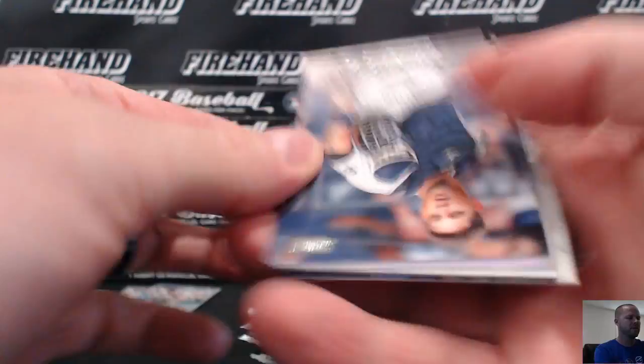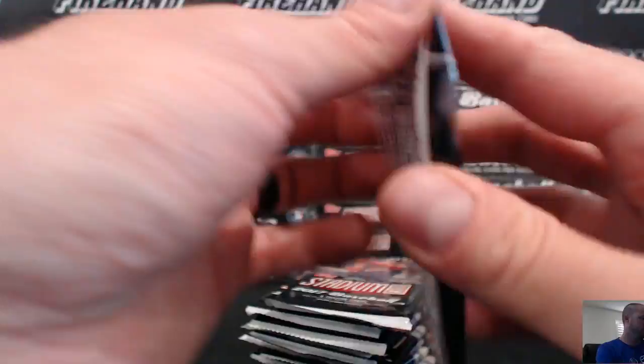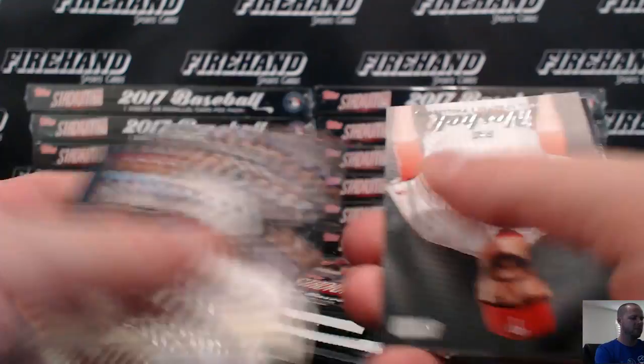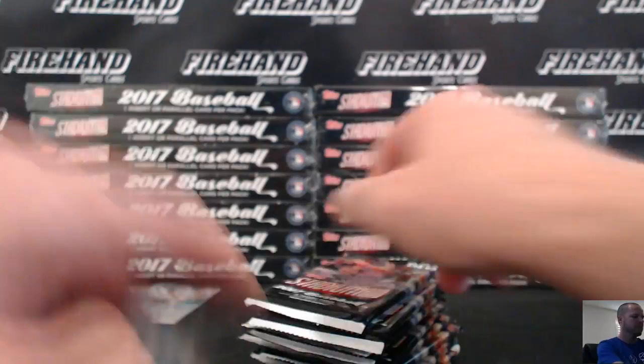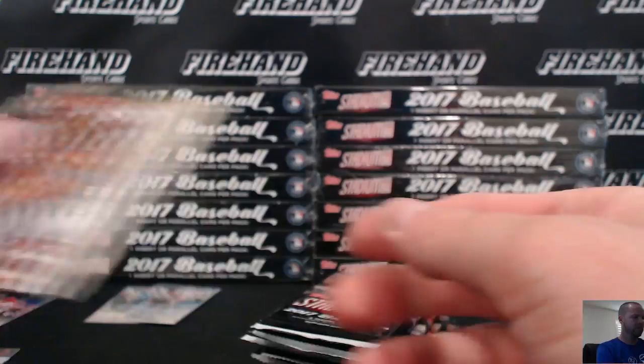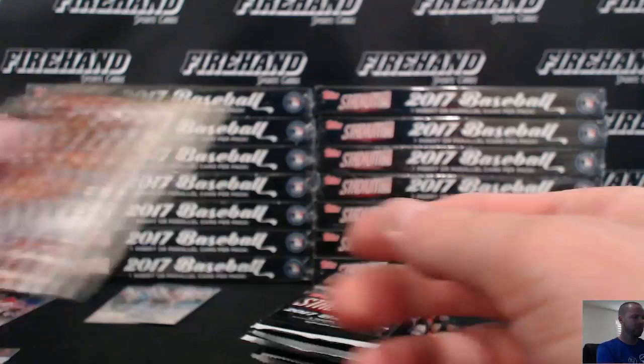Chrome card, Dustin Pedroia, Sox. Eric Hosmer Gold. Julio Urias scoreless streak. Manny Margot rookie. There's a Jeter. Miguel Cabrera Power Zone. Jarrell Cotton rookie, contact sheet. Giancarlo Stanton. Donnie Baseball picture right there — where'd they dig that one up from?